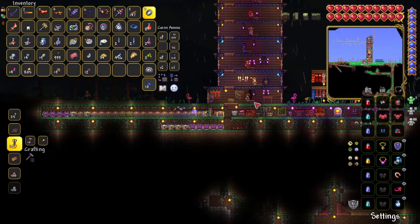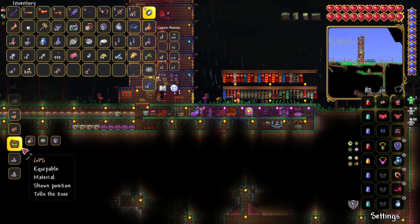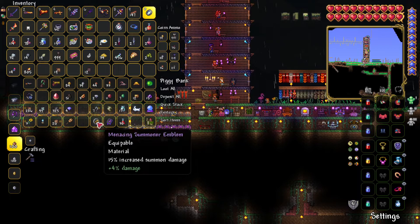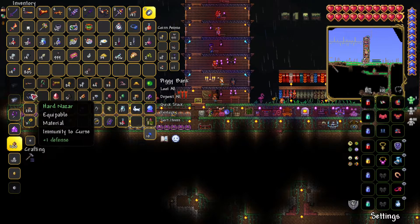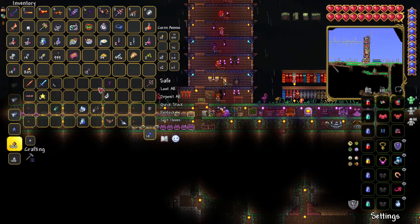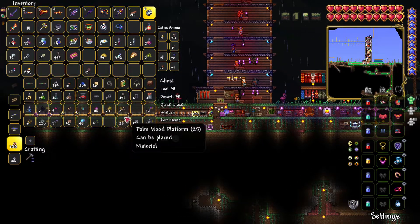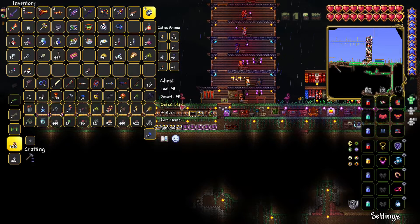Depth meter - can I make anything with this? Ah yes, the GPS! If you have a pocket watch, a depth meter, and a compass you can make a GPS. Nice. Put the desert fossil right there, put the light shard in here. These jungle spores I will need for later because I completely forgot there's another usage for them.